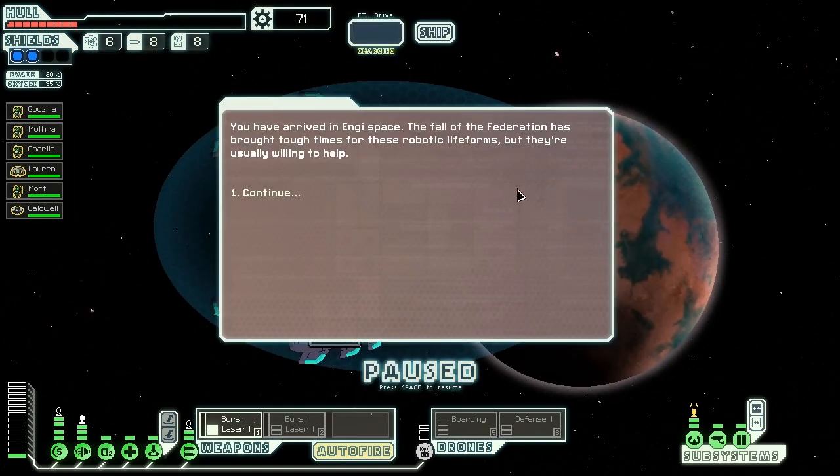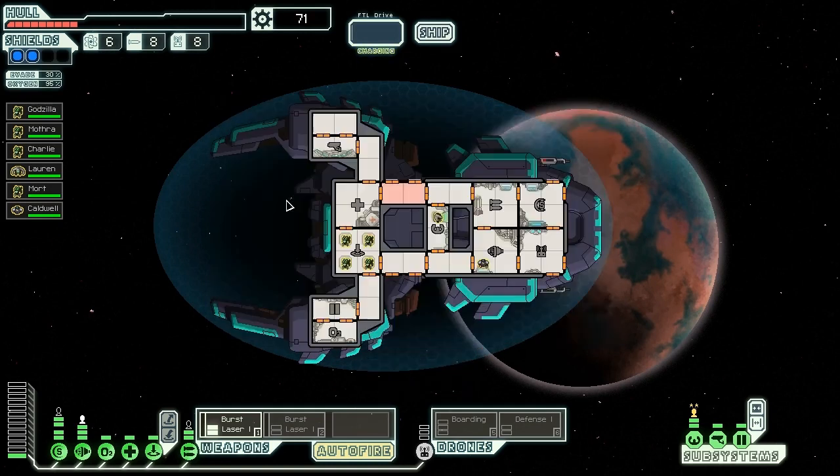We've arrived in Engie space. The fall of the Federation has brought hard times for these robotic life forms, but they're usually willing to help. However, let me quickly check the time on this video - I really have no idea how long it's taken since all those cuts. Alright, as I suspected, we are more or less out of time. So thanks for watching, everyone. This has been Vanguard of Valor playing FTL on more of the VSS Monstrosity. Godzilla and Mothra have rapidly been outnumbered, but we have a four-man teleporter ready to jump them in to whatever we need. If you liked the episode, don't forget to like the episode, and I will see you next time.